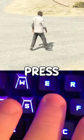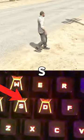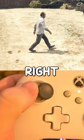If you're on keyboard and mouse, press D. If you need help finding D, it is to the right of S. If you're on controller, push the left stick to the right.